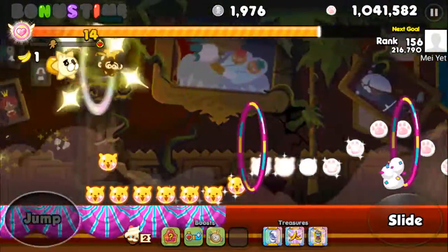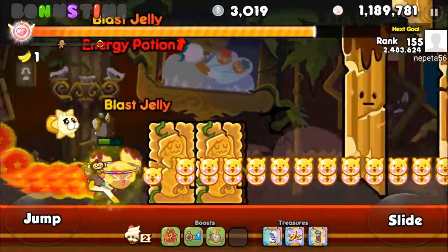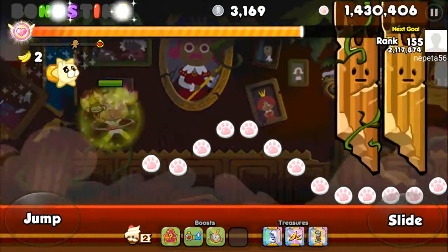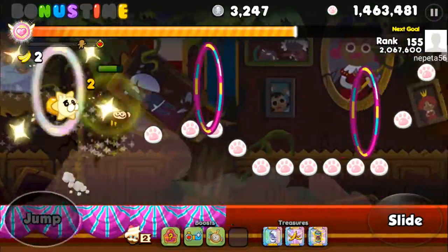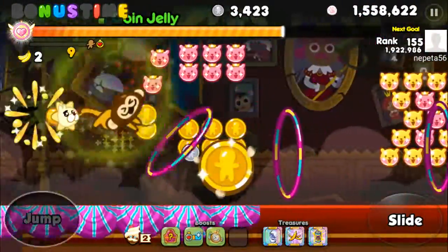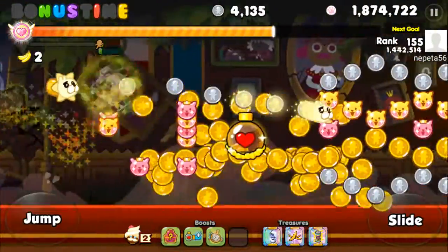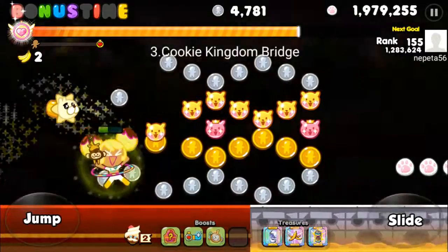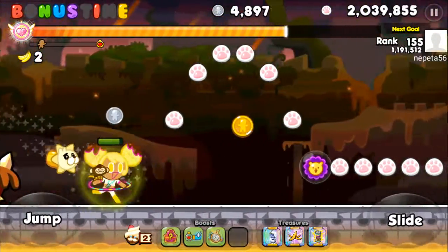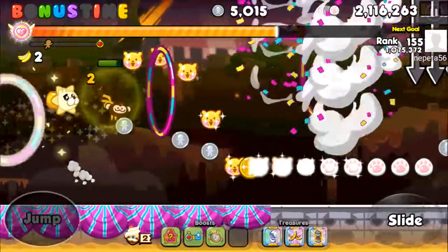So yeah, you just want to jump through the hoops as the monkey. You gotta be the banana. In giant mode, it still counts if you just run face first into them and destroy them, because if I saw a monkey turn giant and then destroy a bunch of hoops, I'd think that was pretty sick too.